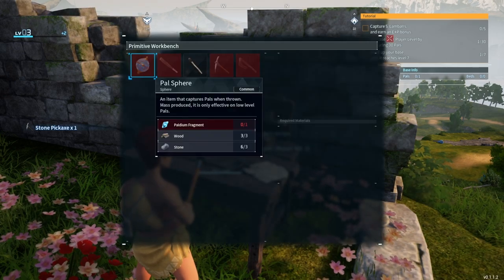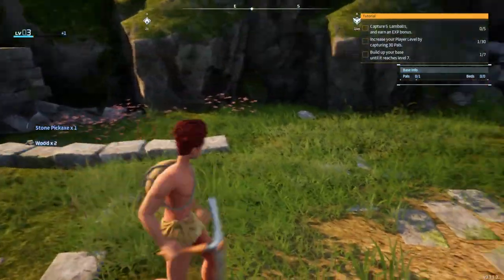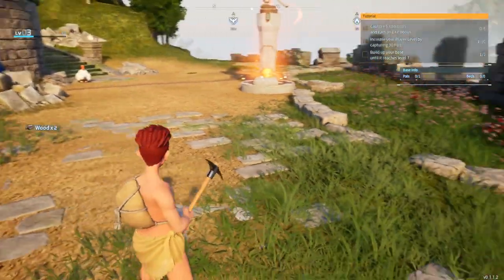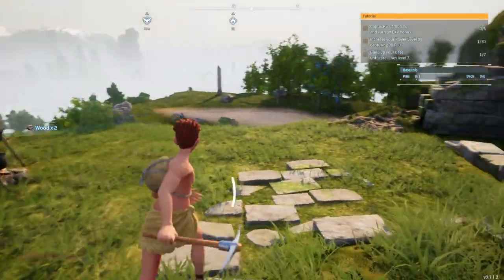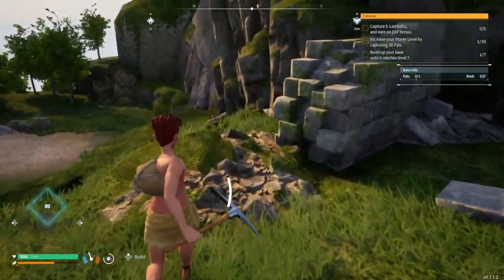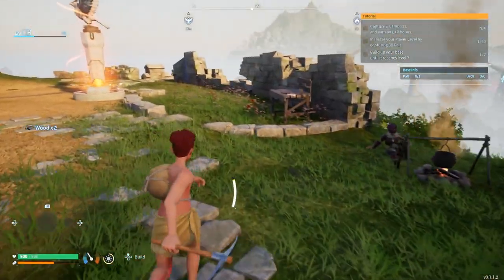We need two more wood for an axe. Please tell me there's a second piece around here - I don't want to go scavenging again. Oh yeah, right here! There we go.